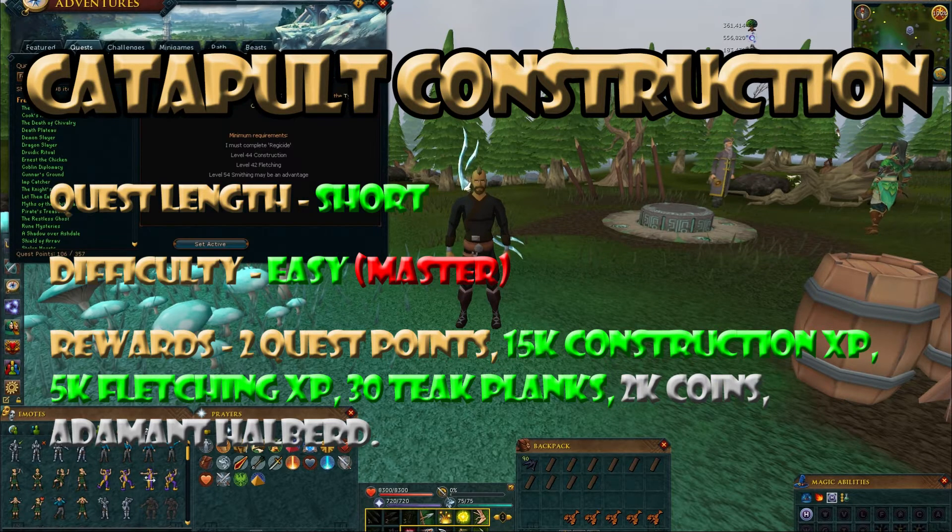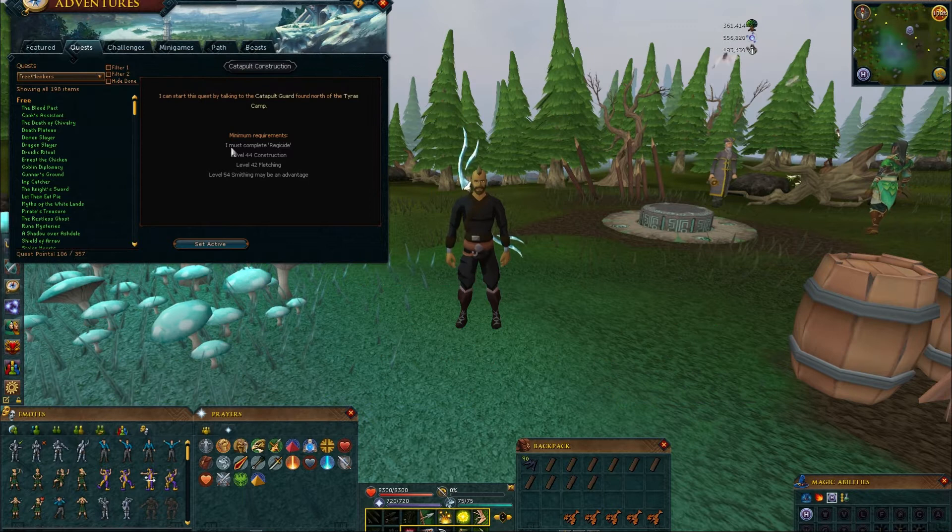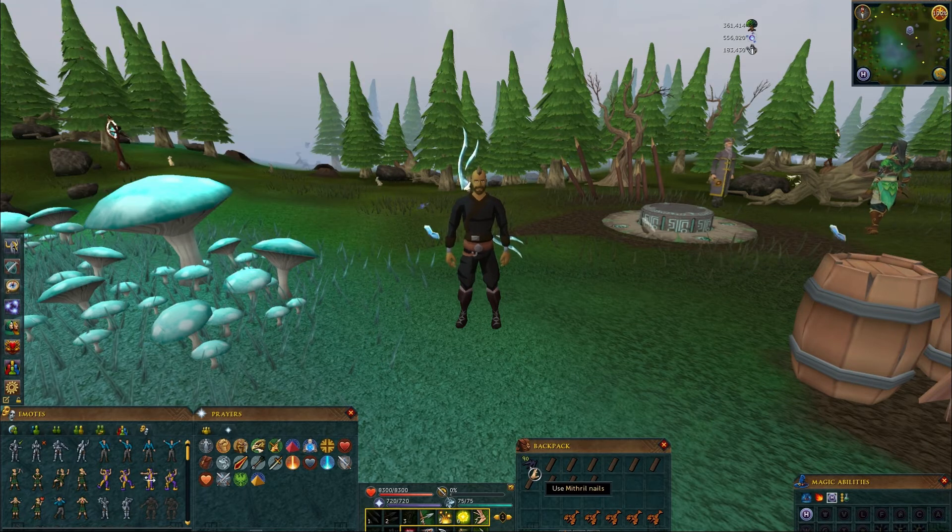Hello YouTube, Tachka4Fun here and today I'm doing Catapult Construction. For this one, Regicide must be completed. Have level 44 Construction and 42 Fletching. Also have 90 mithril nails and 10 mahogany planks.